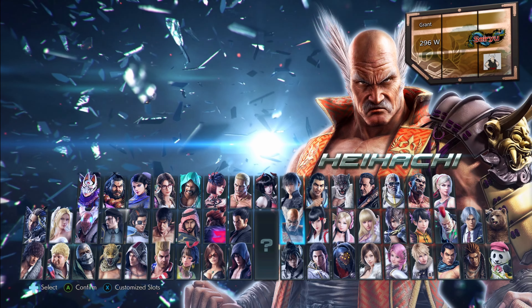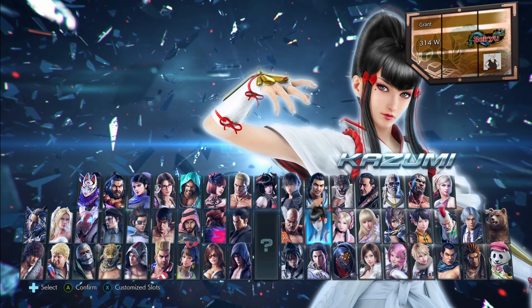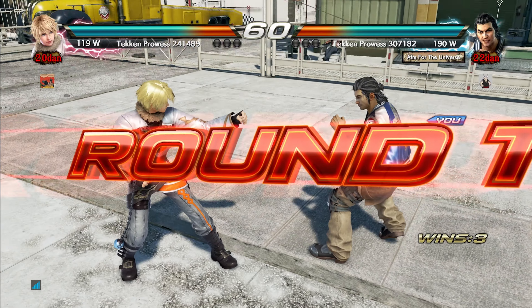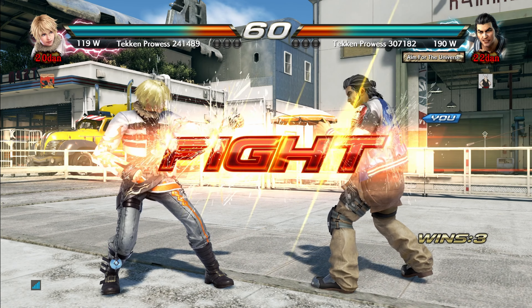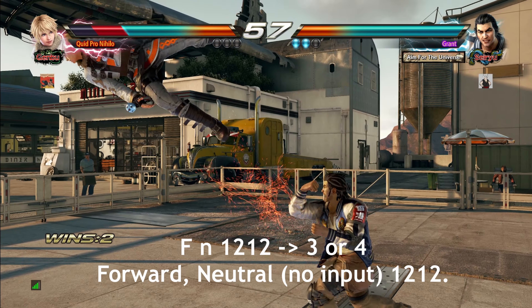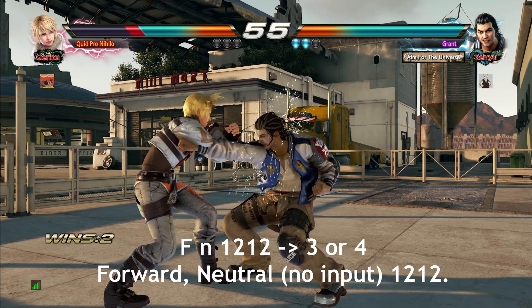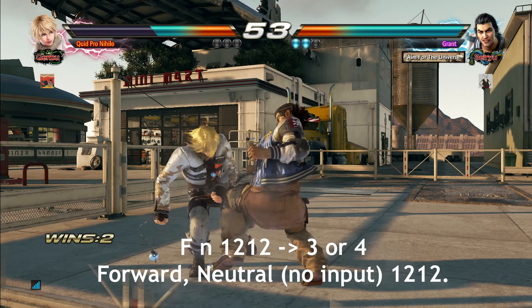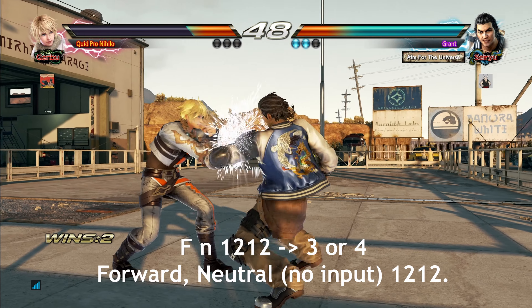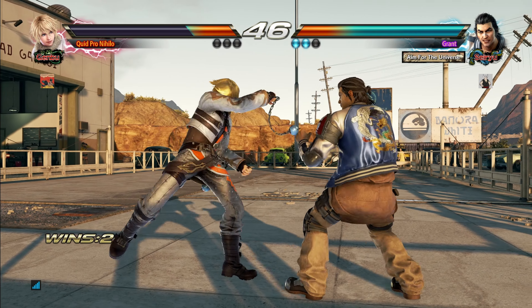Step one for annoying your opponent in Tekken 7. So actual step one? Razor Rush. It's delayable, has tons of follow-ups, and it can enter most of Lay's stances. It's really annoying. I forgot to mention that the last hit of the string is actually a 50-50, so your opponent has to guess. Fun.